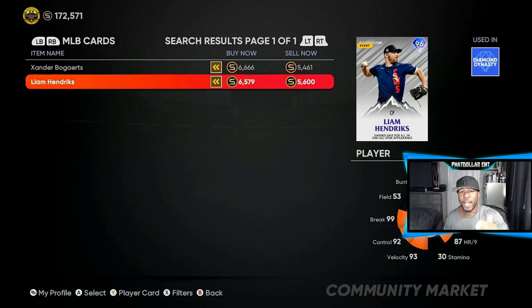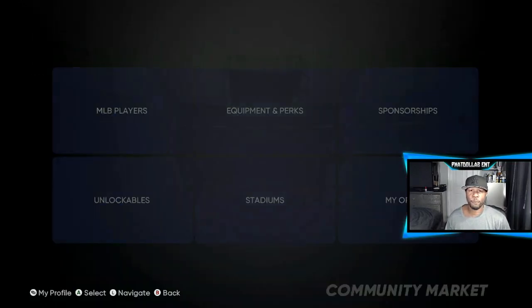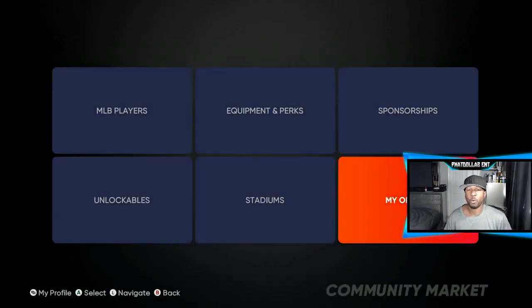Right here on the Hendrix I'm trying to buy him for 5,354, but people have them at 5,600 — so it's only about a 900 gap. Once you take 600 off the top you're left with 400 stubs, so that's not worth it.